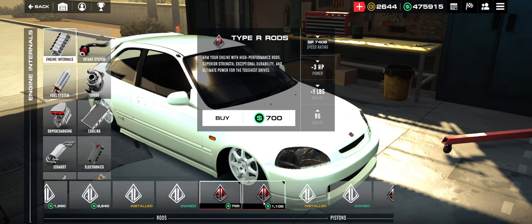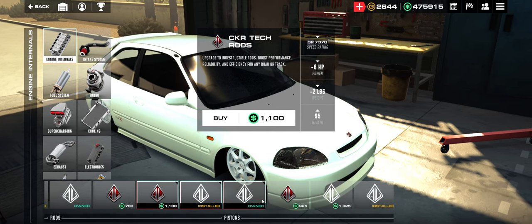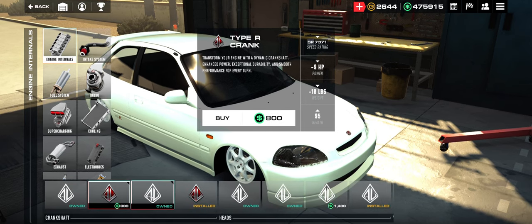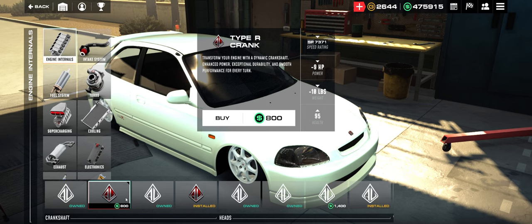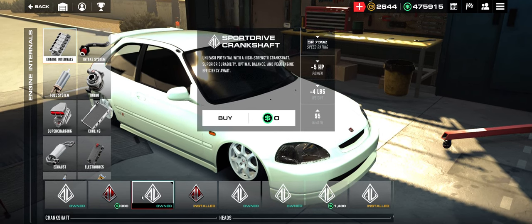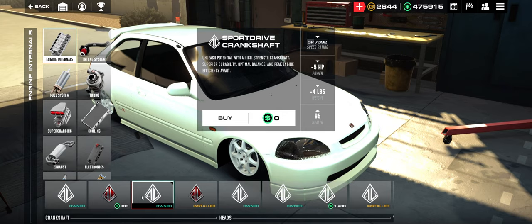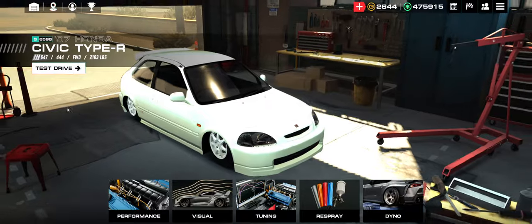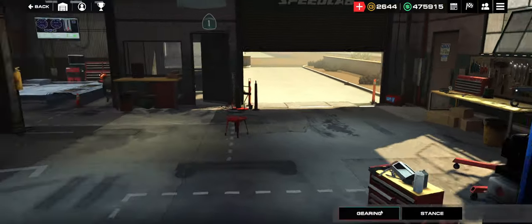You can lose 3 HP and 1 pound, but I don't think that's going to be helpful. I don't know where you would save 9 HP but 10 pounds — that's almost worth it. 5 HP and 4 pounds? I doubt that's worth it. I don't know where you're going to save power and weight.